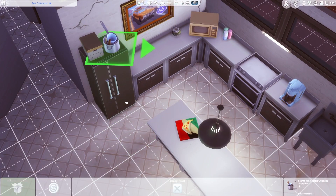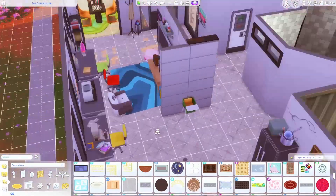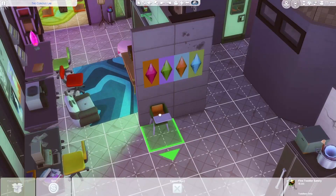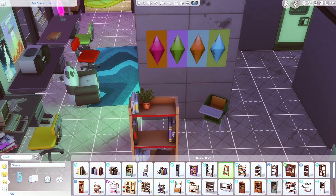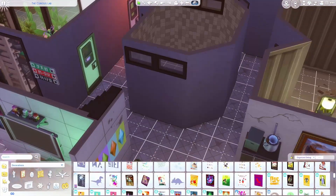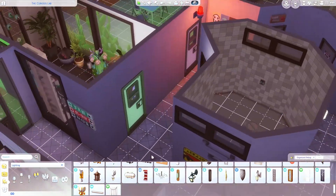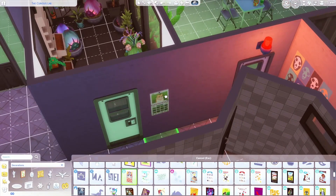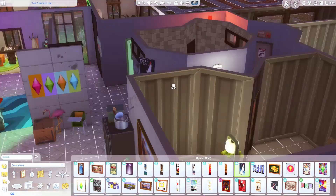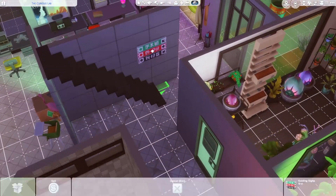I ended up buying that werewolf pack, and so far I've been really liking the build-buy objects in the pack, but I have not actually played the werewolves yet, which is kind of silly because I bought it a few weeks ago. Sometimes I think The Sims 4 looks good but doesn't actually hold my attention. I get excited about the fresh, up-to-date look, but when I actually dive in, I kind of lose the spark of wanting to play. I've still been trying to play a little bit on my own and I just haven't really wanted to—I have to be really inspired to actually play The Sims 4.